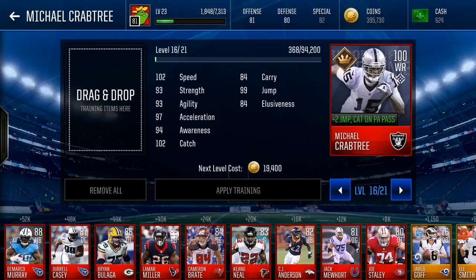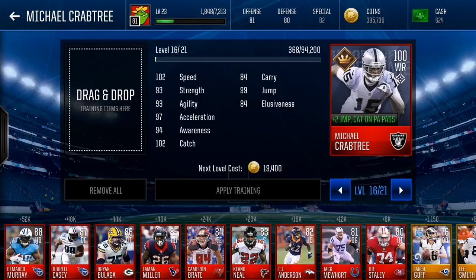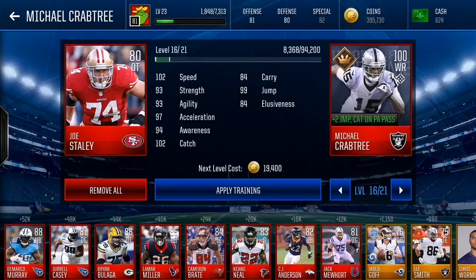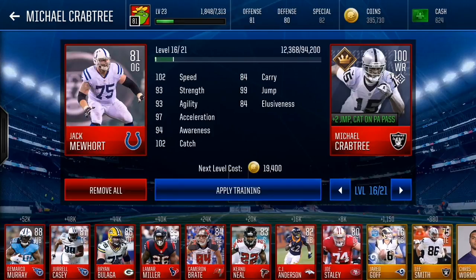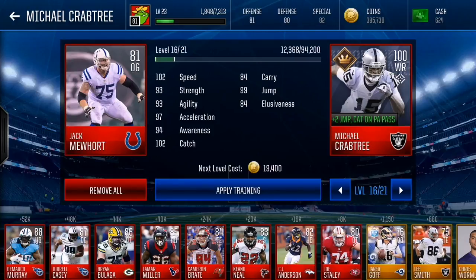All 80 overalls cost 8k each and give you 70,000 coins per player. Within a 2 mil cap you can buy 28 of them, giving you 224,000 training points. Moving to 81 overalls — these give you 12,000 training points each and cost 75,000 coins on the auction house. You can buy 26 of them within 2 million coins, giving you 312,000 training points. Clearly, buying 81 overalls is more efficient than 80s so far.